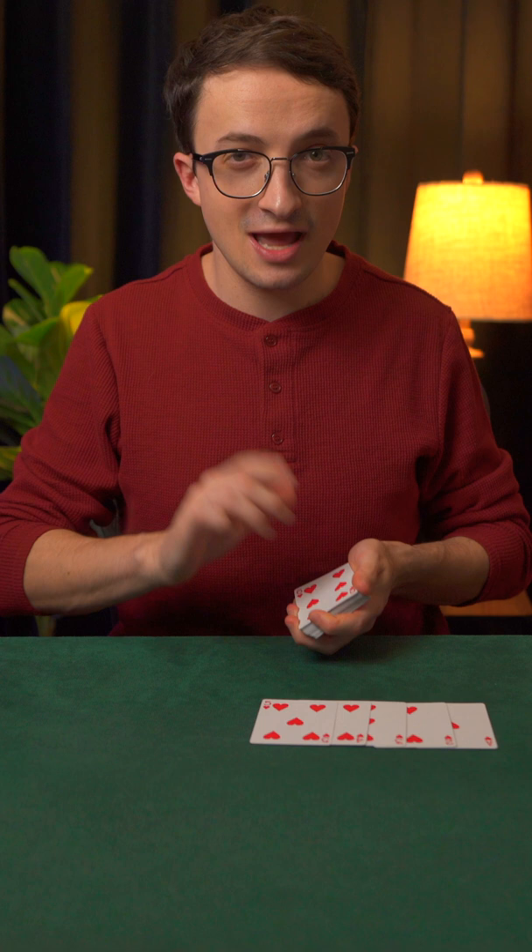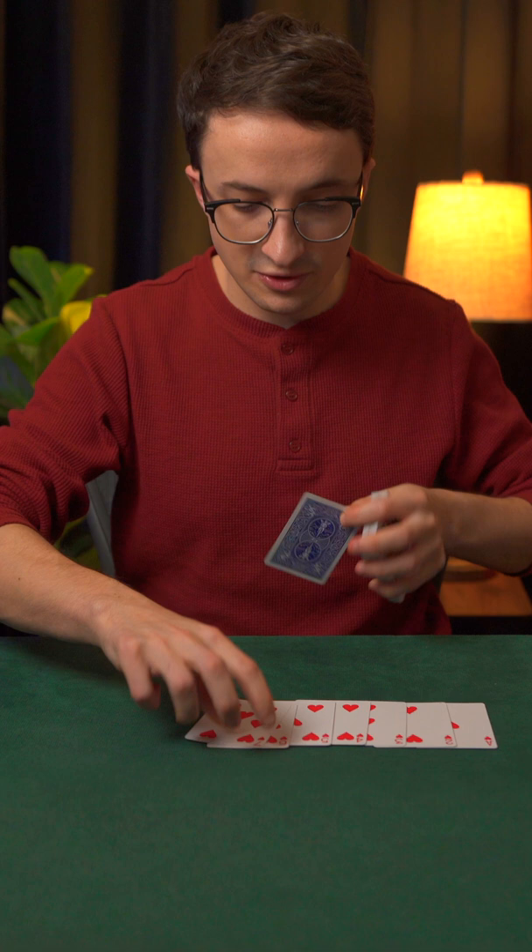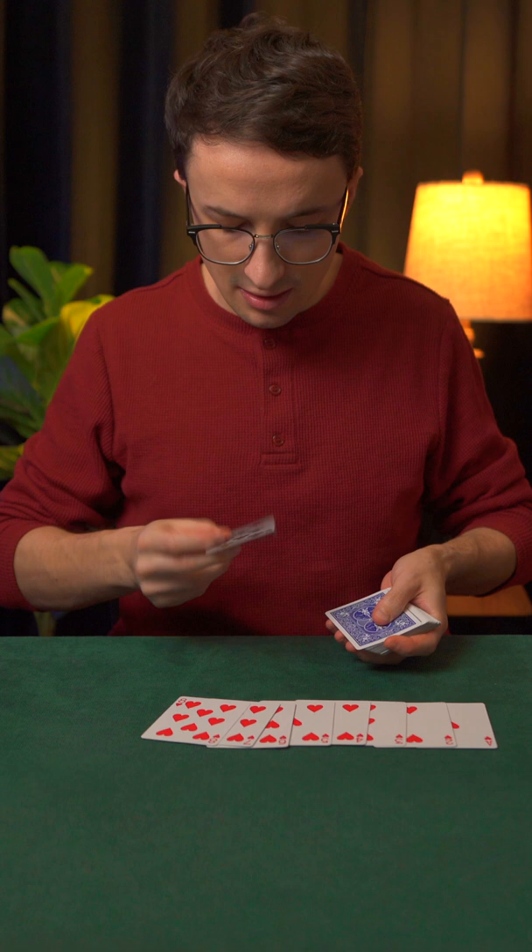I'll find the Six and the Seven together — that's the Six and the Seven — and I'll use those two cards to find the Eight. I'll stab them into the middle, finding one card between them: the Eight of Hearts.